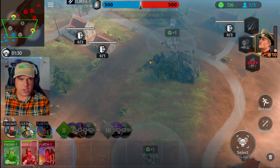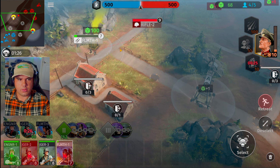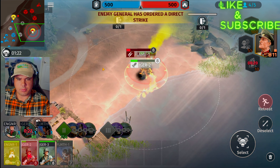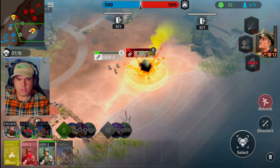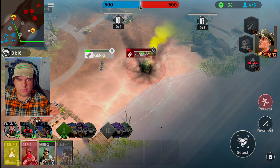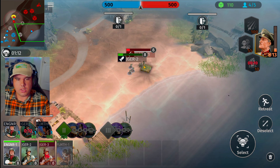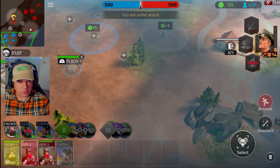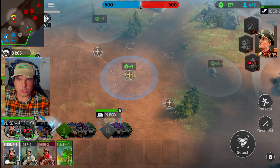New unit — another year unit, send them out this way. That flamethrower is causing huge issues. Units keep running around in circles — don't stop. I was clicking, I don't know why sometimes troops just ignore orders. Get over here on this side and wipe them out.